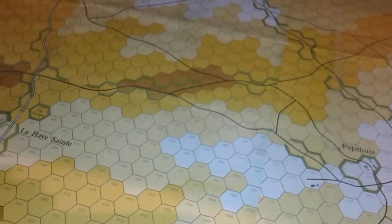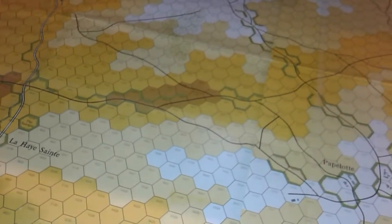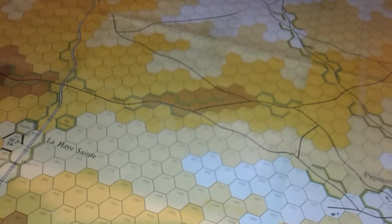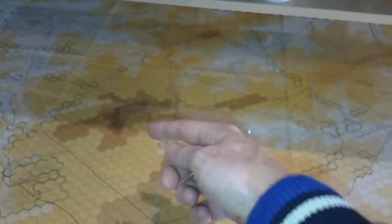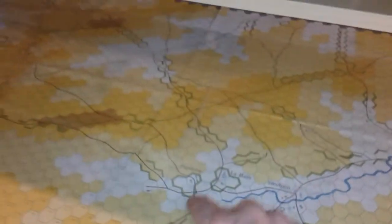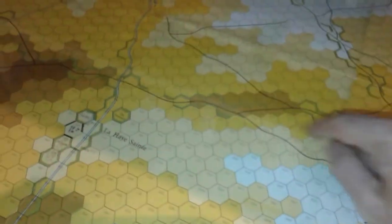I'm not playing Waterloo as Waterloo as such — I'm playing a battle of maneuver to start with. I'm more interested in how the system works rather than playing out the battle of Waterloo, which I've done quite a few times. I don't just want to do the predicted morning assault and second assault — I want to play out a game using the system. There are woods here, so even if the French came around here there wouldn't be such clear lines of sight.